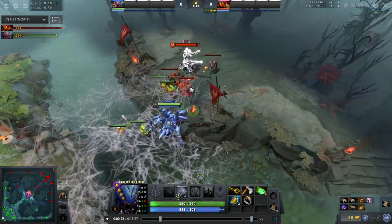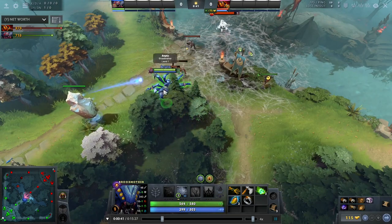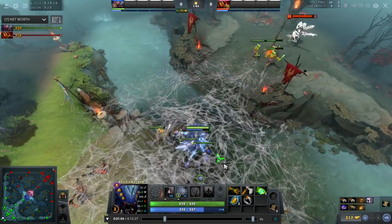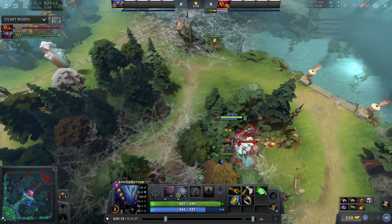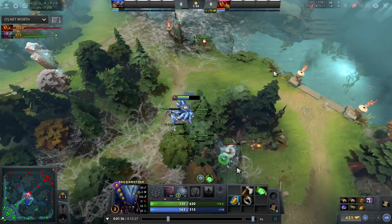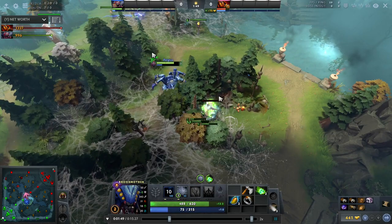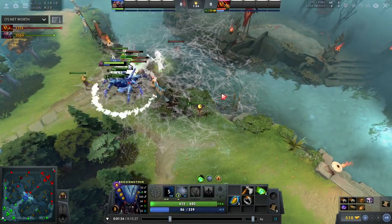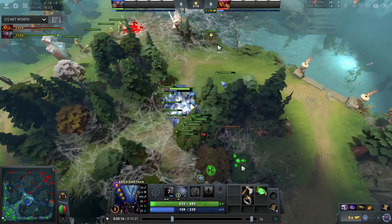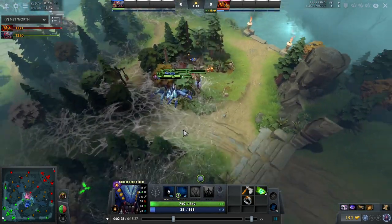In the harder matchup, same as before, the first wave I just want to get to level 2. Once I hit level 2 I use the nuke to get some spiders, then run to the neutral camp and farm it. As you can see, he's only level 2 and my spiders lose half HP when he uses Flame Guard and Sleight of Fist. So from now on I won't use my spiders that much to farm the lane. Once he hits level 4 I know he can just one-shot my spiders, so all I do is farm the neutral camps every time I can.